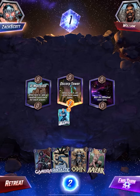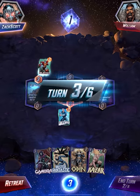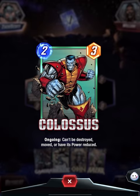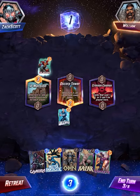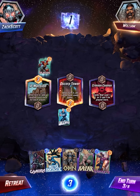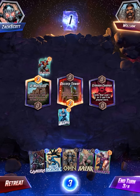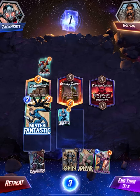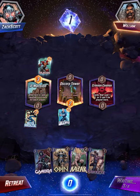After turn three all cards here swap sides - dang it, I should not have put him there! Colossus can't be moved or destroyed or have his power reduced. Cards that cost one, two, or three can't be played in the Crimson area. This is a bit odd. I'll just put this here - he's gonna power up the Oscorp Tower.